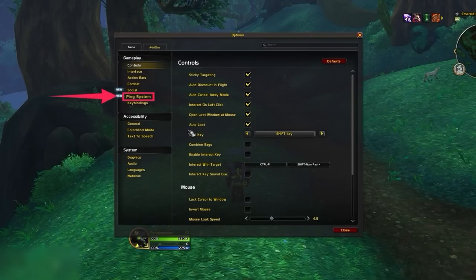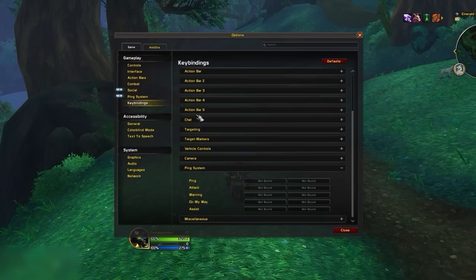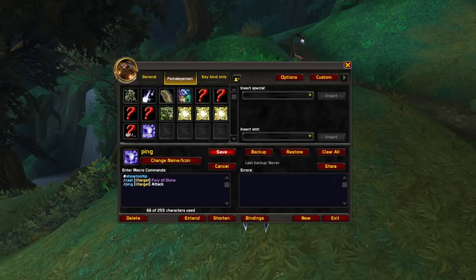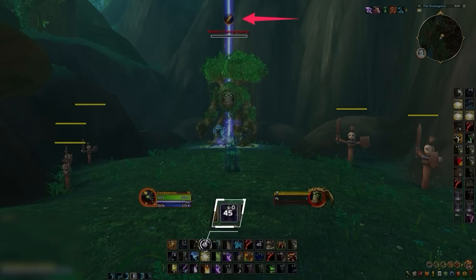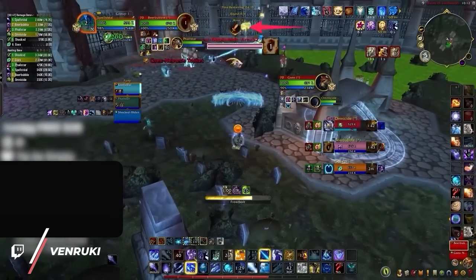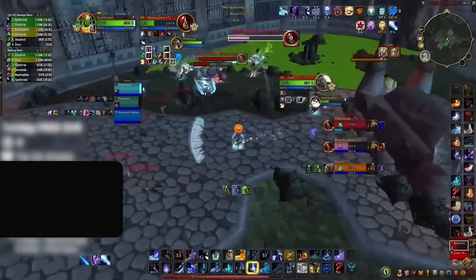Here's how you do it. Open up your interface options, go to ping system, and make sure all the boxes are checked. Then configure unique keybinds for each ping type. You can actually combine pings into macros with other spells. Pick a spell you always use on kill targets, like Fury of Elune. Make a macro that casts the spell, then add a line `/ping attack` right below it. That way, whenever you press Fury of Elune, your target will be pinged, telling your teammates to help with damage — whether you're a rogue swapping to a healer with Kidney Shot or a caster needing your partner to burst an overextending melee.